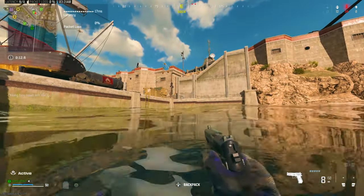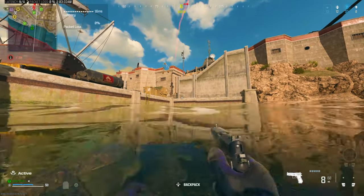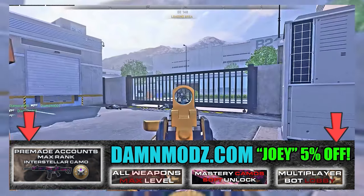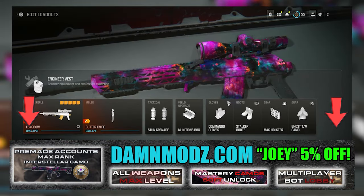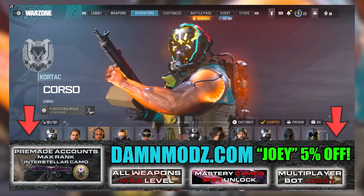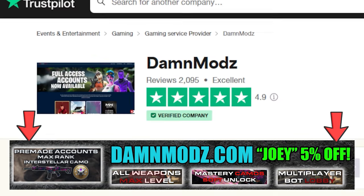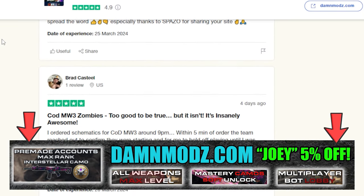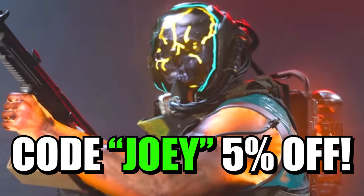So just before we get into it, let me introduce you to my new sponsor Damodz. They offer the quickest and safest Call of Duty Modern Warfare 3 boosting services and pre-made accounts for all platforms. You can unlock the Interstellar and Borealis camos, get the Nuke skin, and there's way more services you should check out right now at Damodz.com. Use code JOBY for 5% off and check out all the reviews or join their Discord.